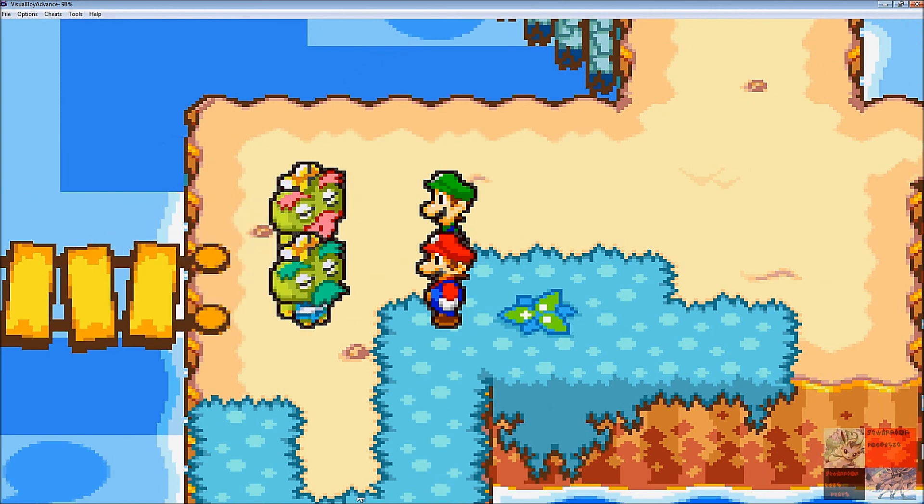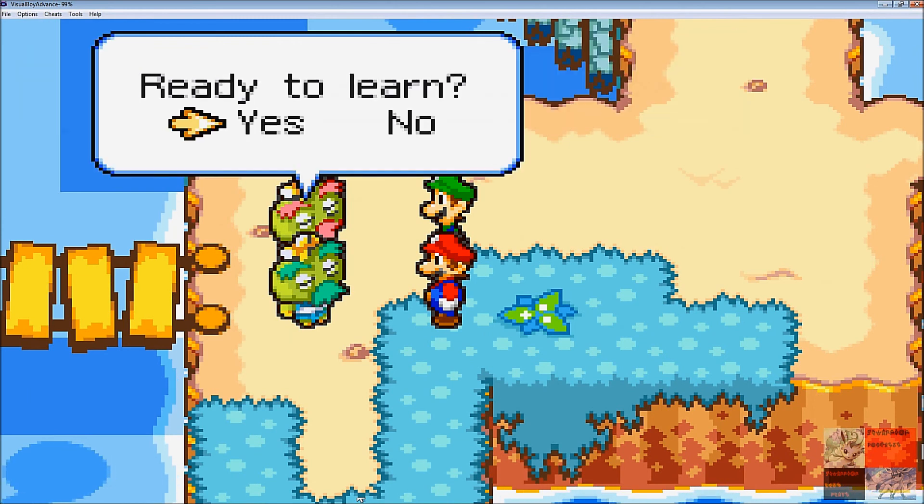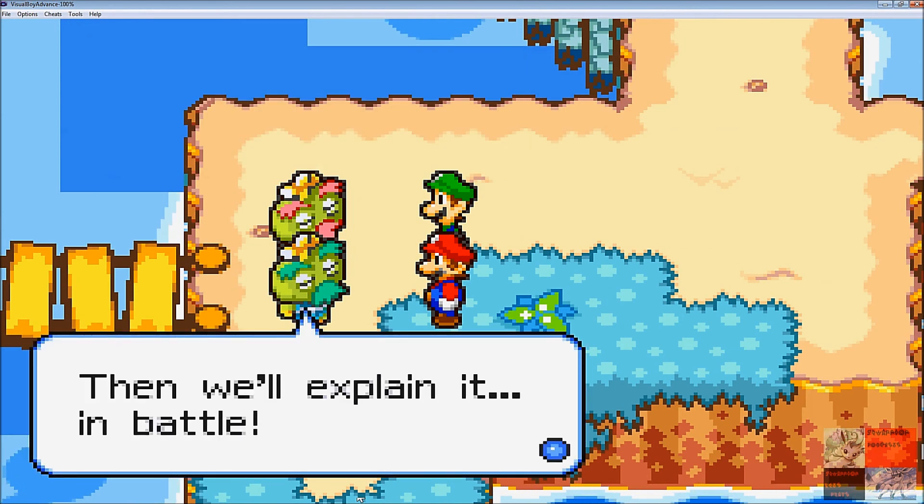Oh, here come the Hammer Brothers — they'll explain combat. And if you say no, it's a thing where you must accept. You know, you can just keep denying it forever and it'll just keep saying that, so you have to go through the explanation.